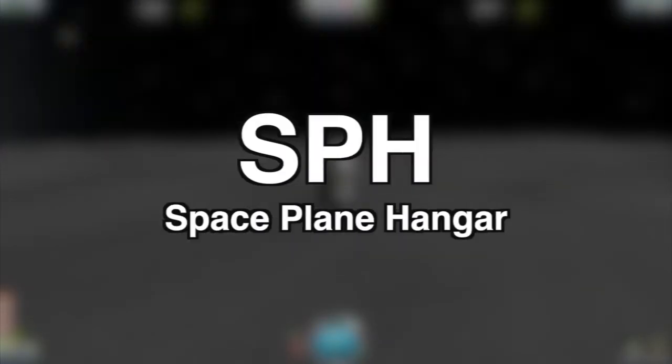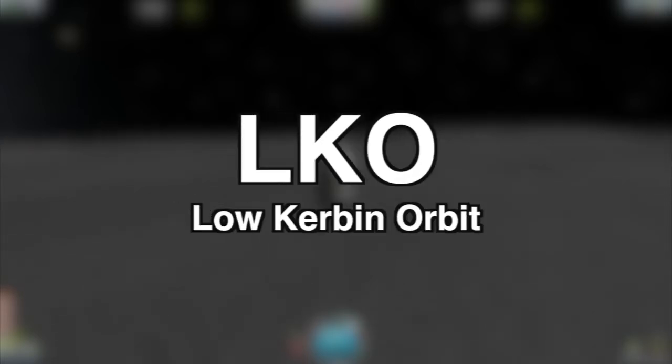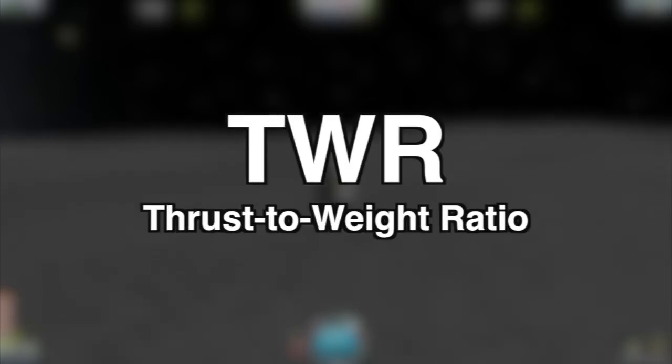Step 2. Know some basic NASA-type vernacular, especially abbreviations like KSP, VAB, SPH, RND, SSTO, EVA, IVA, KAS, KSC, LKO, SRB, VTOL, TWR, and SAS.